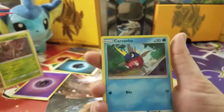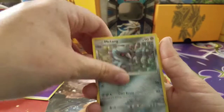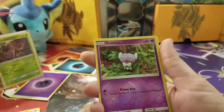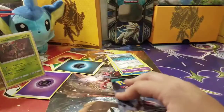So we have Arbok, Carvanha, Salandit, Jangmo-o, Delibird, Mantine, and a Wishiwashi non-holo rare. Him and that derpy face — derp face.